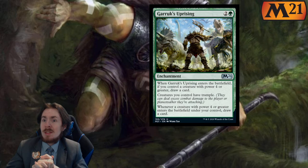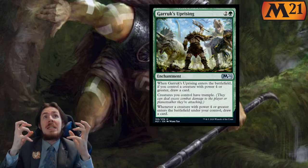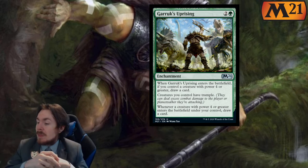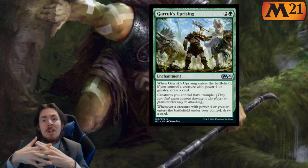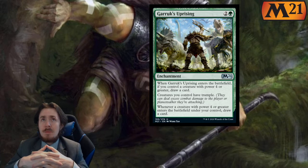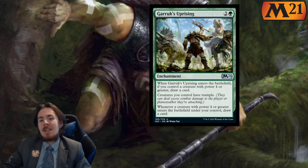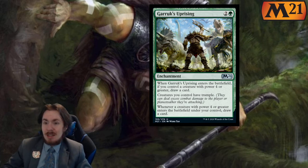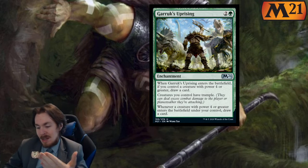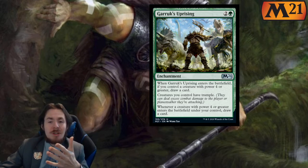In limited, this is like a 2.5 out of 5. I would probably try to play this and just pick things with 4 or more power and go crazy. In standard, I think it's a little too slow — it's probably comparable to the Great Henge, which sees no play right now. The Great Henge buffs your creature, you draw a card, and you can tap it for 2 mana and gain 2 life. This doesn't do as many things. So 3 out of 5 limited, 0 out of 5 standard.